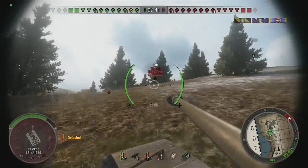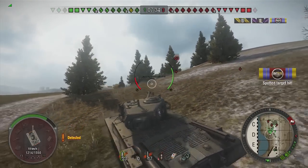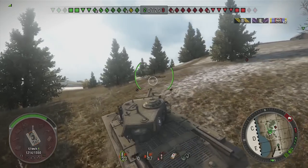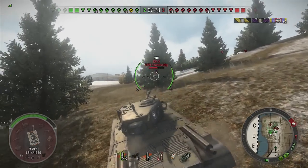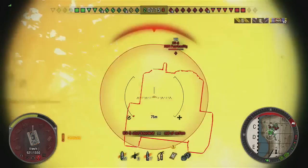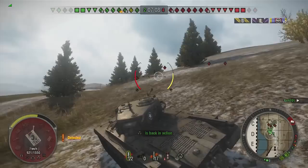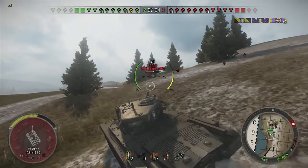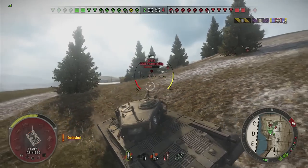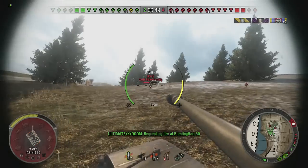I think I'll get a shot at this Tiger here. I aimed at the undercarriage — that's usually the weak spot on the Tiger. KV-5's got wicked armor, but they've got a little hatch on the front of the tank that's usually a pretty good spot to shoot.